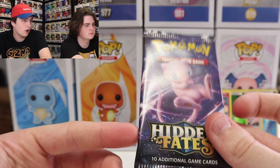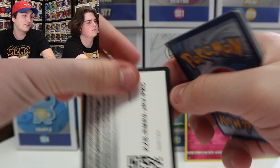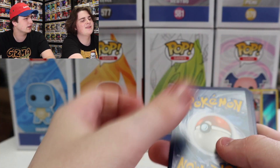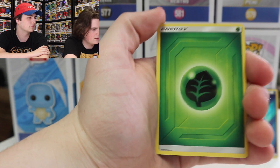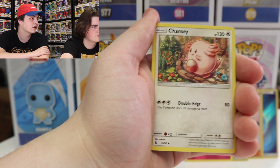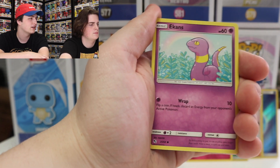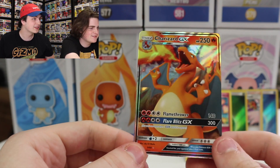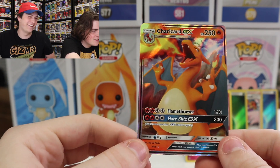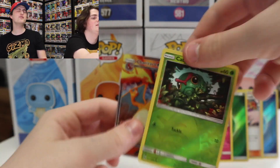Alright guys, now we're getting into the ones we got from the P.O. box. I'm super excited to see what's inside. If Tom is watching, thank you so much for sending over these cards. Let's see if we can get that Charizard. We've got Energy, Charmeleon, Chansey, Giovanni's Exile, Voltorb, Pikachu, Jigglypuff, Ekans, Koffing, Reverse Holo Caterpie, and... whoa! We got the Charizard GX! Still an amazing card — not the one we're looking for, but it's still super exciting!